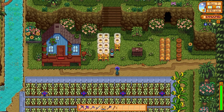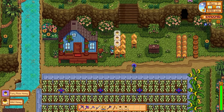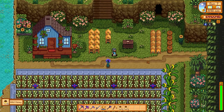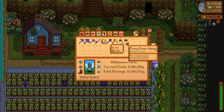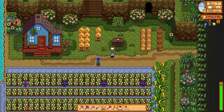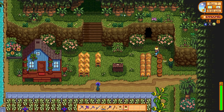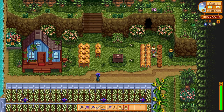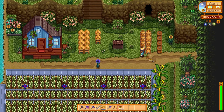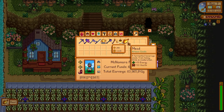Let's swap over now to our lovely honey. I have bee houses here that produce honey, and I'm also making fairy rose honey. We're going to put this honey into the kegs to see what profits we can get back. Fairy rose honey goes for 952 gold — that's with the Artisan profession — every time a bee house generates honey close to a fairy rose. Honey goes for different prices depending on what season you're in and whether it's within range of a flower. We have this set up on Ginger Island because the fairy rose survives all year round there, and fairy rose honey sells for the most — it's the most profitable honey.